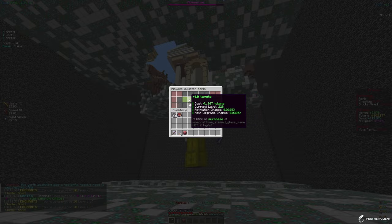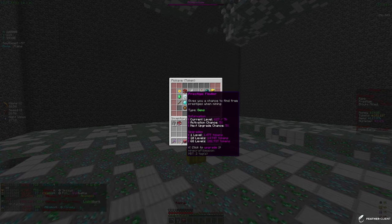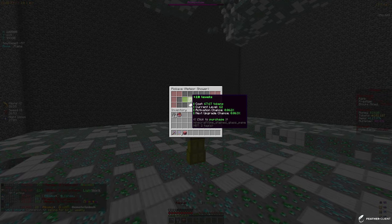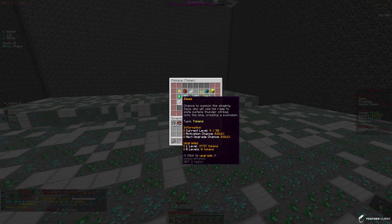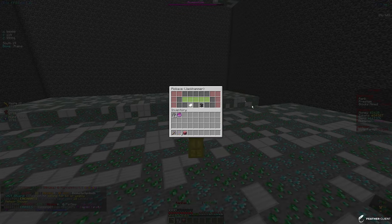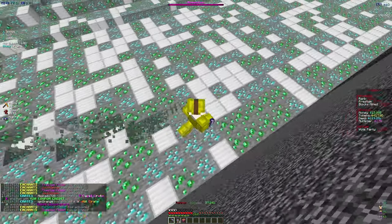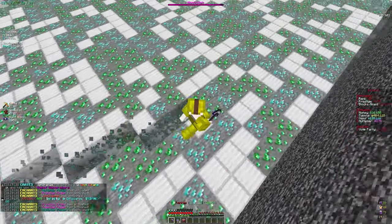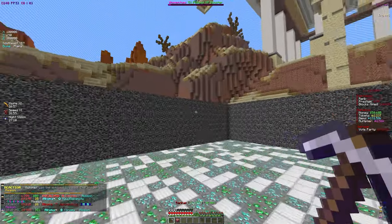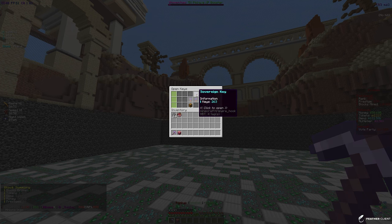I'll split up our tokens: 30 levels into cluster bomb, then 10 levels into meteor shower, leaving us at about 30 trillion tokens. We can put 72 levels into jackhammer since we haven't upgraded that enchant in a long time. We've been mining a good amount and opened some crates, so let's check slash crates.